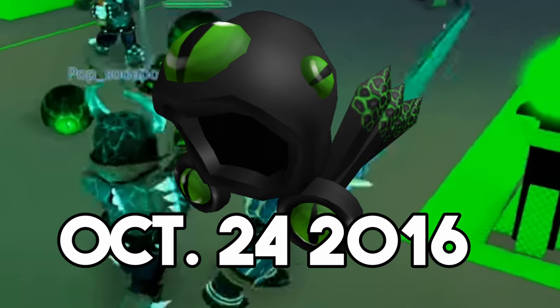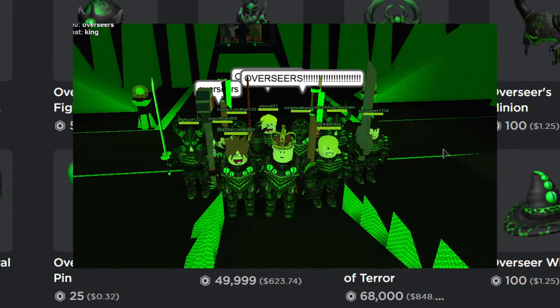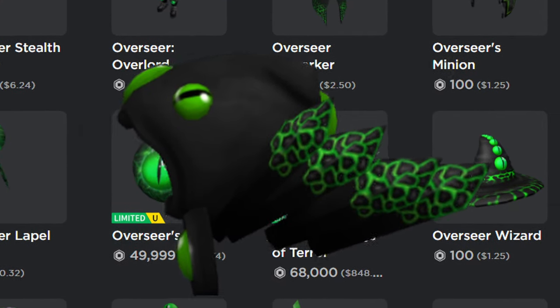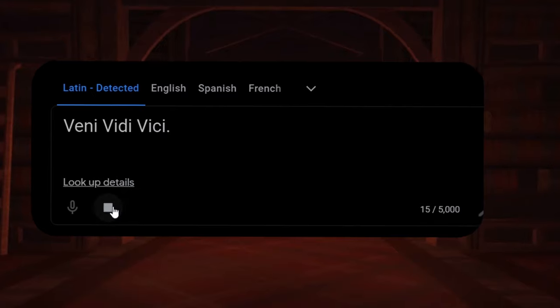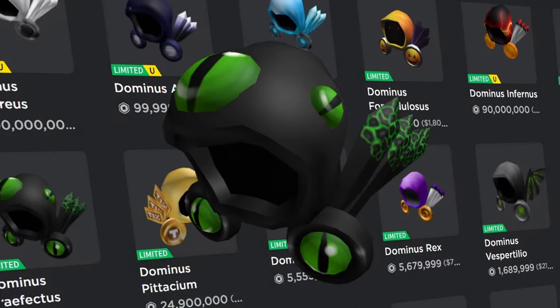The Prefectus was released on October 24th, 2016, obtainable by buying the Dominum Prefectus gift for 31,000 Robux. This Dominus was also part of Roblox's famous Overseer series. Its appearance has the usual black Dominus color scheme, but adds large green colored eyes around the hood and on the two rings, with the wings having a green leopard/vein pattern. Currently, its best price sits at 650,000 Robux, while its value is closer to 540,000 Robux. Its description reads: "Veni vidi vici" — meaning "I came, I saw, I conquered" — quoting Julius Caesar. It is one of the cheapest Domini, though not the cheapest.